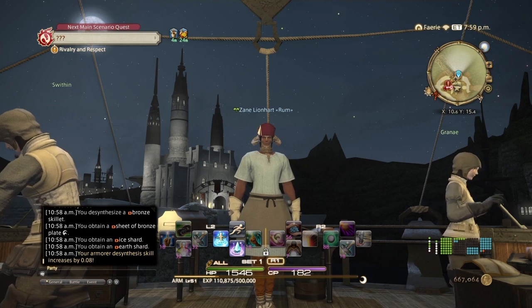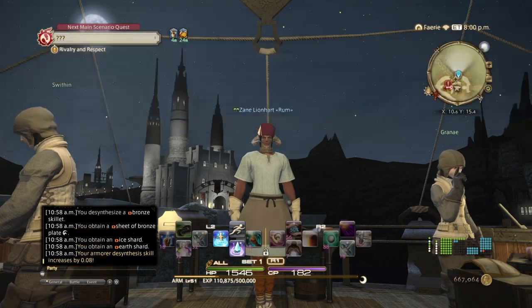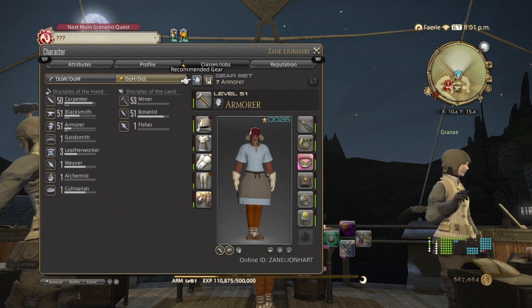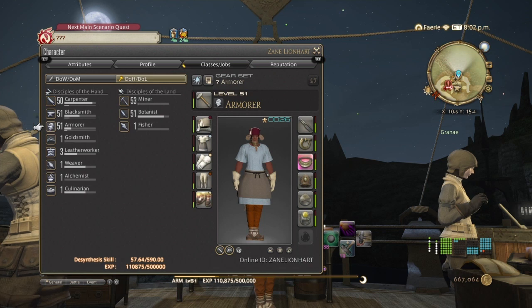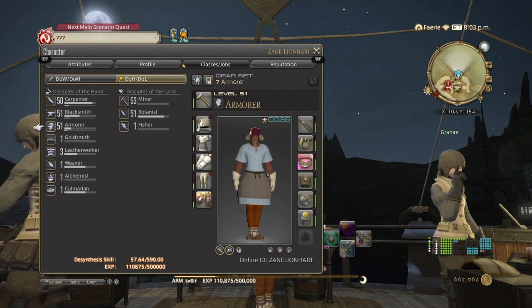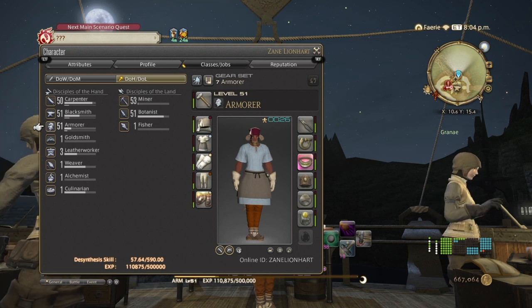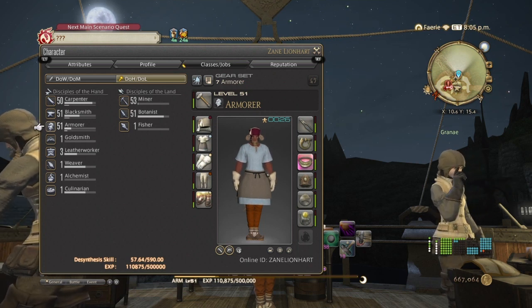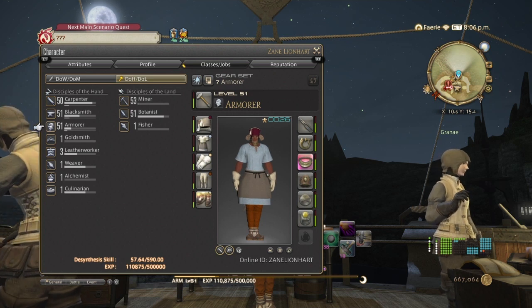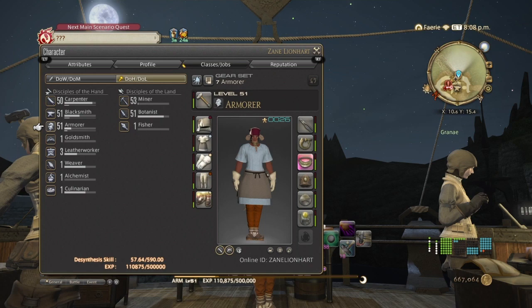Alright guys, so we're done desynthesizing those 50 skillets. We ended up at 57.64. When you get to about 2.00 points away from the max that an item can give you, the points start diminishing horrendously. That's where you want to skip to the next item — when you're within 2 points of the maximum you can get from the item you're desynthesizing.